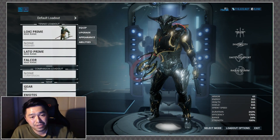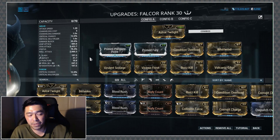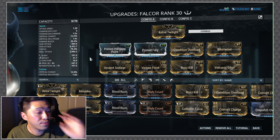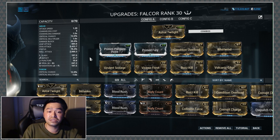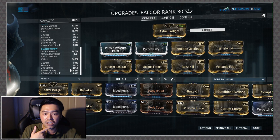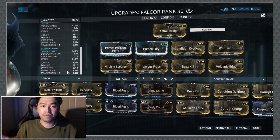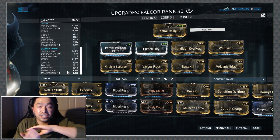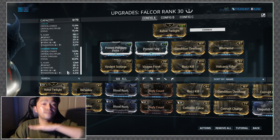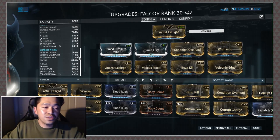This is my throwing build. I did make a melee build but I wasn't really impressed with how it felt in melee mode. So as you can see: Prime Pressure Point, Prime Fury, Condition Overload — because this thing has a lot of status. Base melee status is 78%, but with a charge throw it hits 84%, which is very nice. On a charge throw you're not just guaranteed the electric proc — you also have that 84% chance to proc another element. Definitely nice for damage.